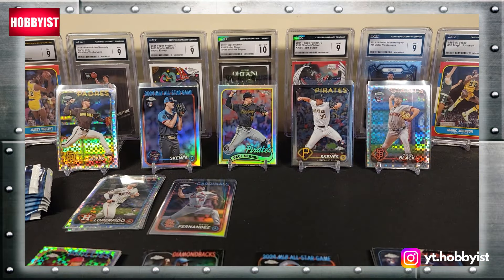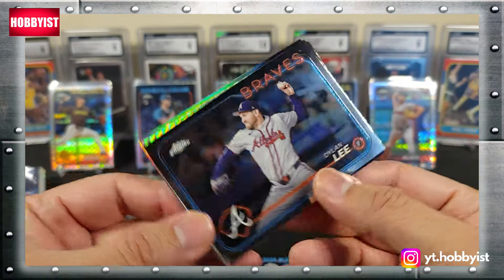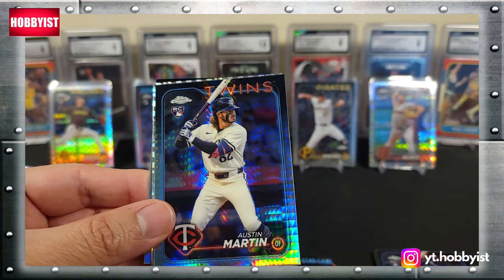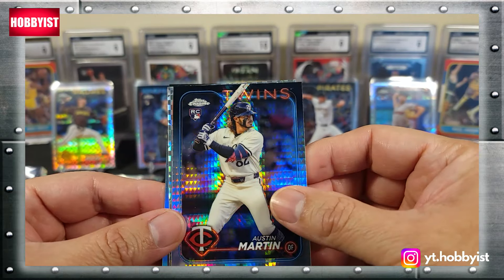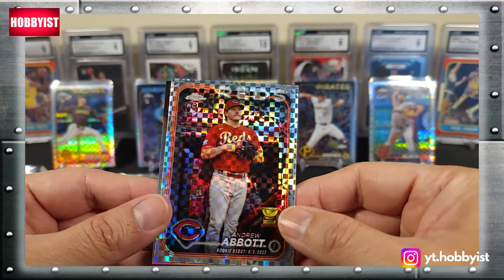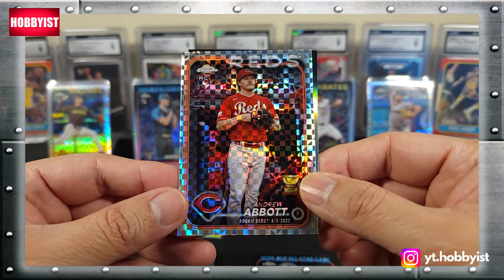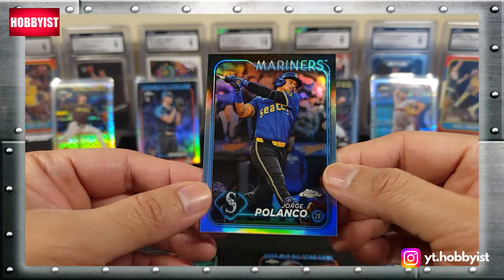Let's move on to box number two. First up is a Dylan Lee, there is Austin Martin on the prism, followed by an Andrew Abbott on the refractor or x-fractor, and a Jorge Polanco on the refractor.